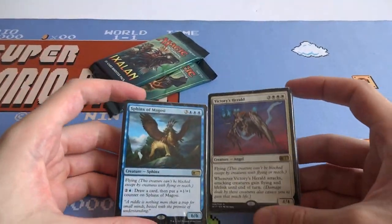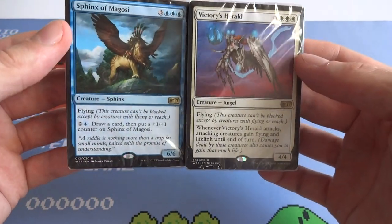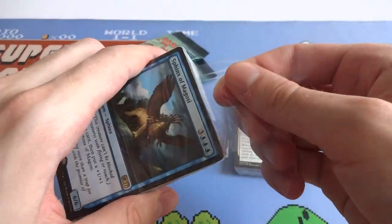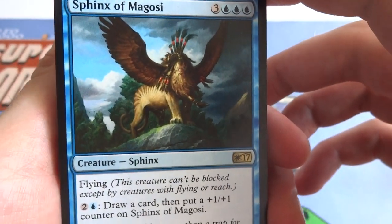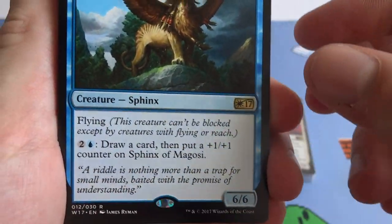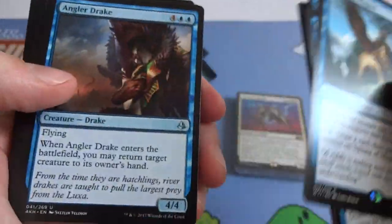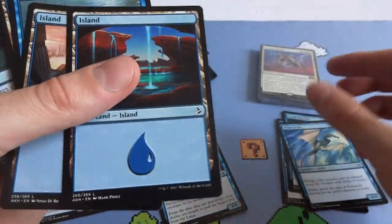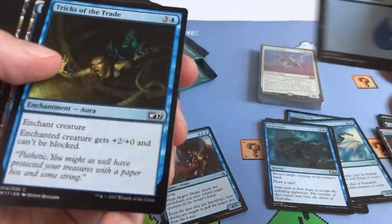They look like starter decks or something like that — kind of like the ones they give away for free in stores. I kind of hope not, I hope they're different. Since they are single color, this one is the blue deck. Looks like you got a rare: Sphinx of Magosi — a crazy sphinx creature for three and three blue, with flying. The creature can't be blocked by creatures without flying and reach. It's a 6/6: pay two and a blue, draw a card and put a 1/1 counter on it. Got one rare. Looks like M17. Let me pile up the rares, uncommons, and commons to see what it's about.